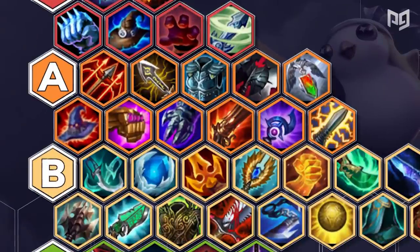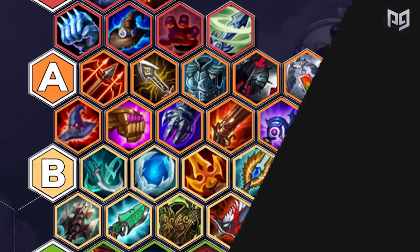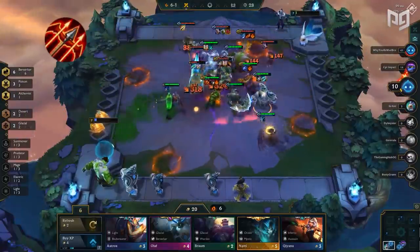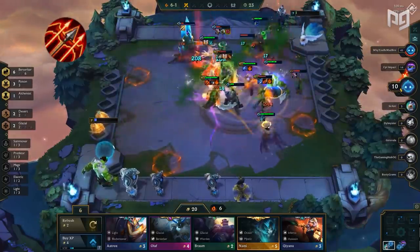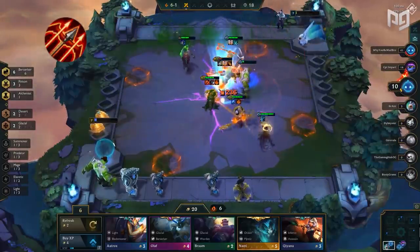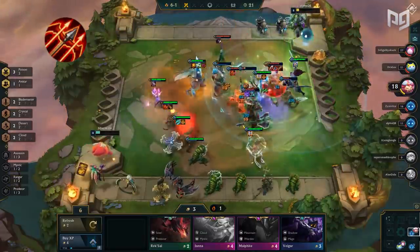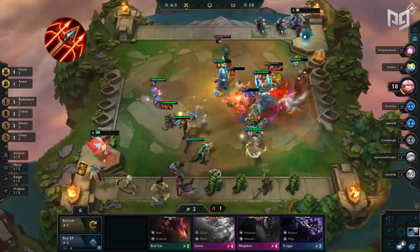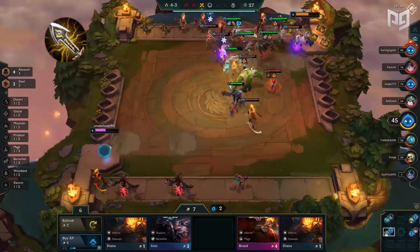Our A-tier list includes Runan's Hurricane, Infinity Edge, Force of Nature, Berserker's Axe, Redemption, Rabadon's Deathcap, Arcane Gauntlet, Trap Claw, Rapid Fire Cannon, Luden's Echo, and Static Shiv. Starting with Runan's Hurricane — it received a major change by no longer requiring a spatula. It's A-tier because of its ability to spread on-hit effects like Red Buff while providing extra 60 damage to every auto. This item is powerful on carries like Twitch, Ashe, and Sivir but needs more support to be truly effective.